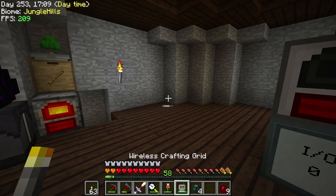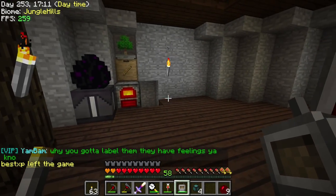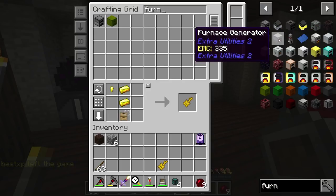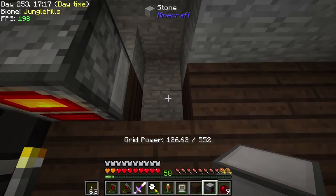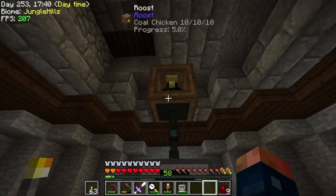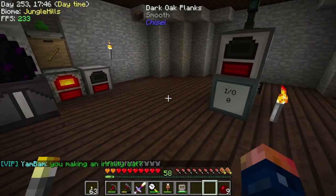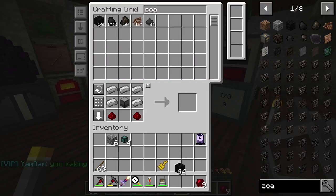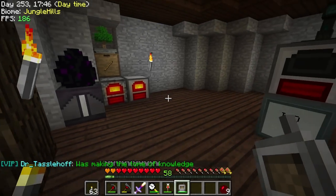Next thing is the furnace generator. I'm just going to set it here for right now because technically I'm going to use this to power the same thing. Let's just make another furnace gen just to have it here so everything's in order. And let's place the planks here. We can take this later on and put a roost on top of it. As long as this gets coal we should be good. We can probably just put some coal blocks in here — that will last quite a while and fill up the internal buffer.